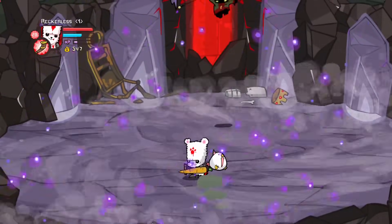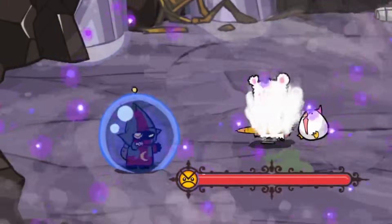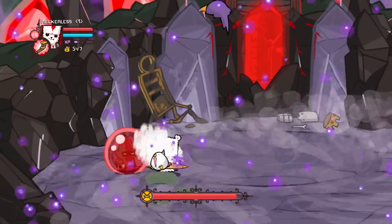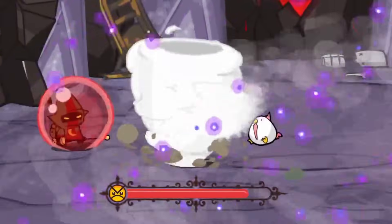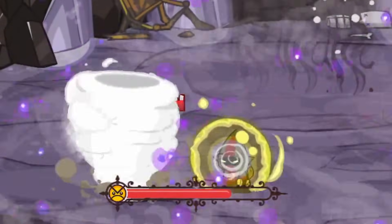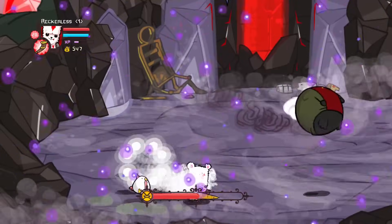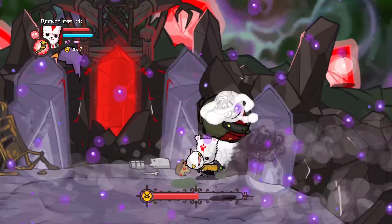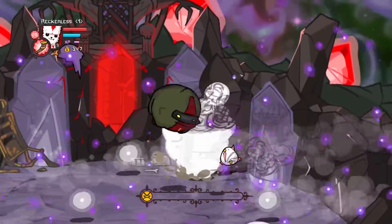For the second phase, the wizard will come down and have two different shields - one that reflects melee damage and one that reflects magic damage. Although the tornado is our splash magic, it actually deals physical damage, meaning we can only do damage during the melee bubble. For the third phase, our tornado can actually reach the wizard despite him being in the air, so we just simply melted him.